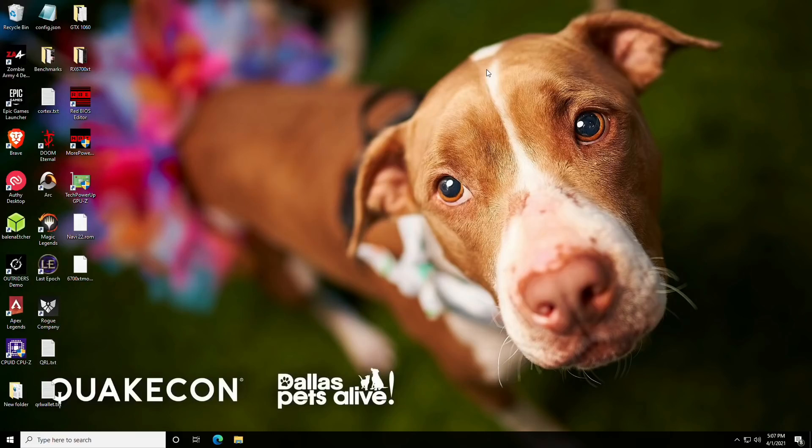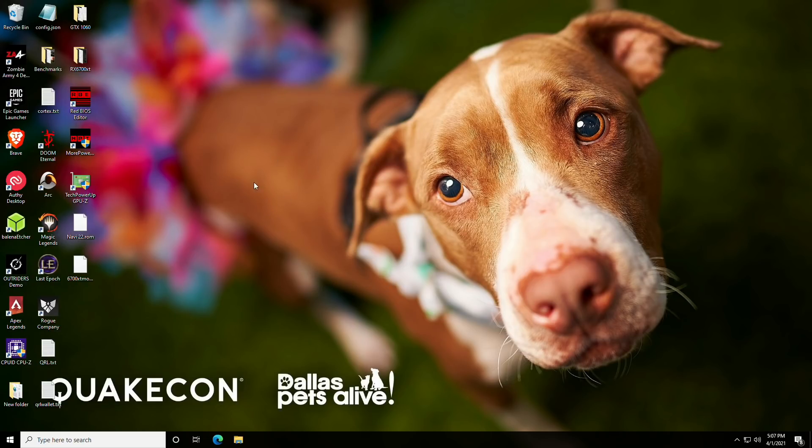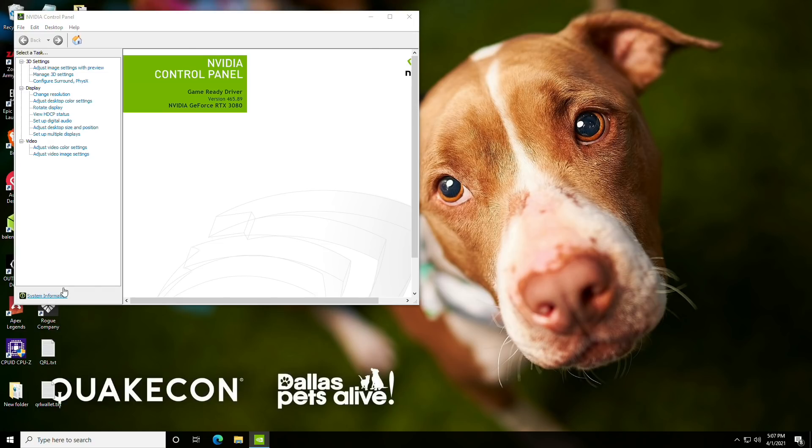You can confirm that you have this activated by right-clicking your desktop, hitting the NVIDIA Control Panel, and then clicking System Information. There will be a line that says 'Resize Bar Support' and it will say yes or no depending on whether it's enabled. So if you want to test this yourself, that's pretty much it.